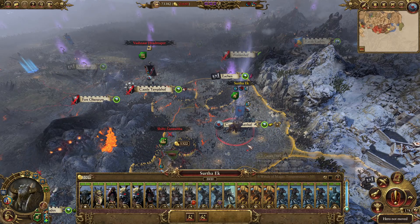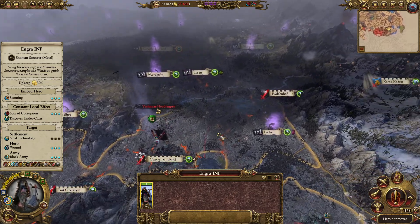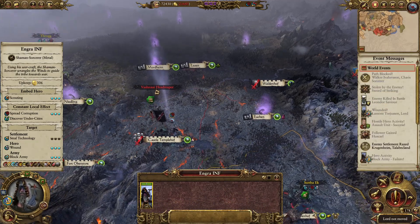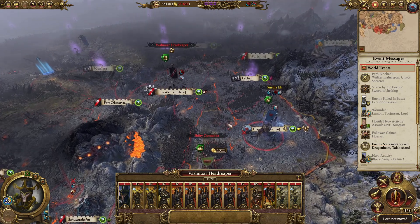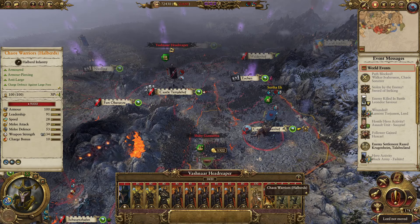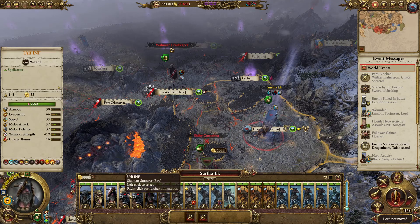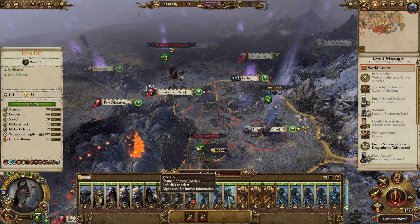That potentially is a bit of a problem. We failed the block. Now there's the issue of possibly being attacked by the Greenskins and then this guy on the same turn. Let's have a look at his army - it's pretty one-dimensional. It's all just heavy Chaos Infantry with one knight and two bolt throwers. That's going to be tough, it feels sort of manageable. Wish I had high-level sorcerers here.